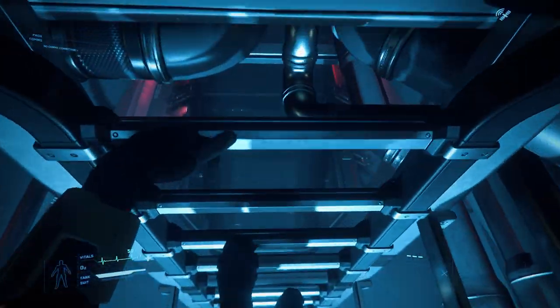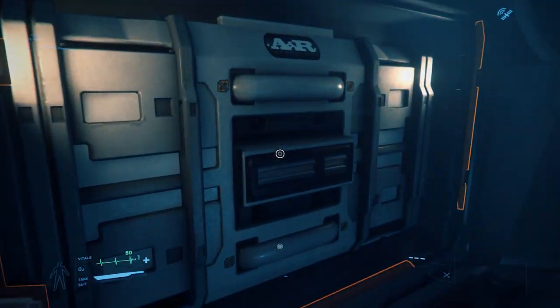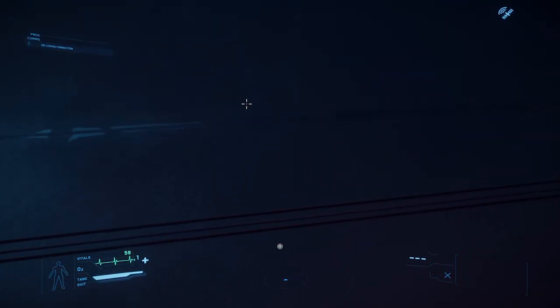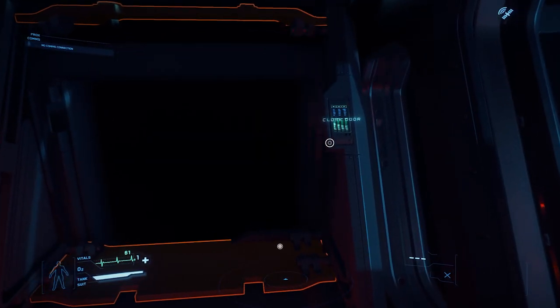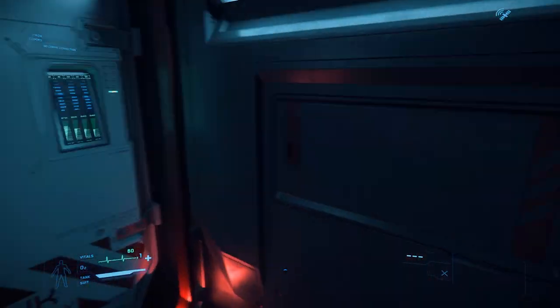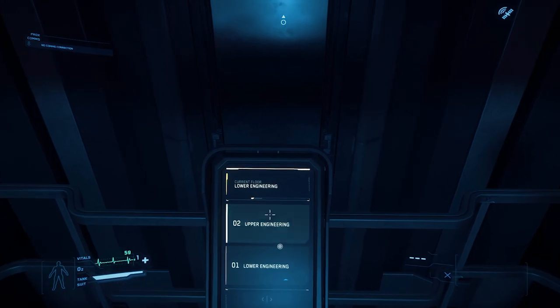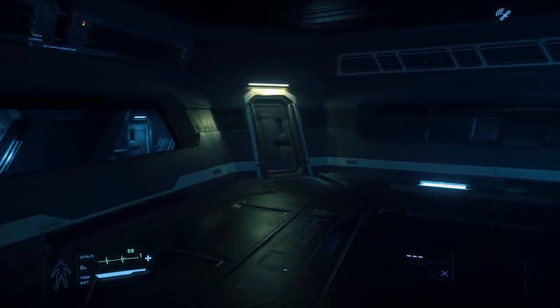We'll use this ladder to head down to lower engineering. Here we have the power plant. Behind us we have two shield generators, life support, and a radar component access. To our right we have rooms with access to coolers as well as access to the fuel tank. We'll go back to the upper engineering and down to the starboard side hull. Here we can enter into the hangar bay. The hangar is big enough to fit any ship equal to or smaller than the Anvil Pisces.